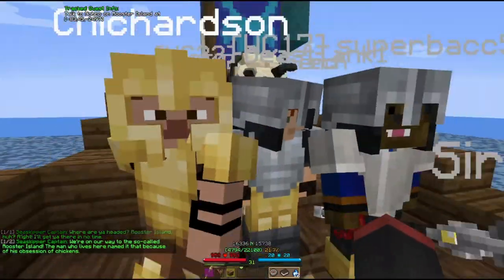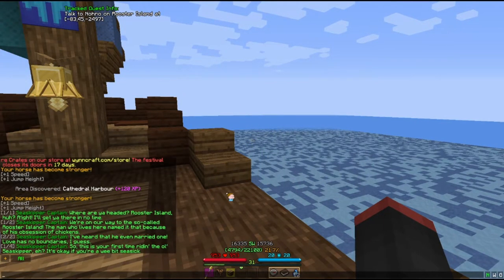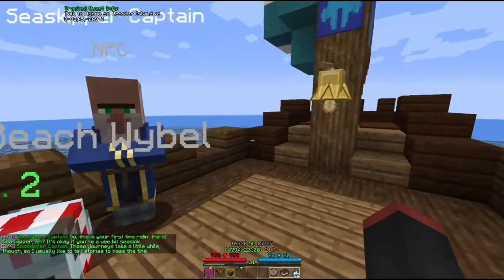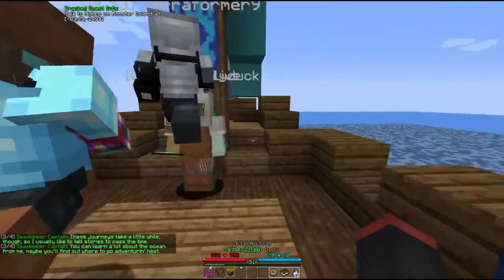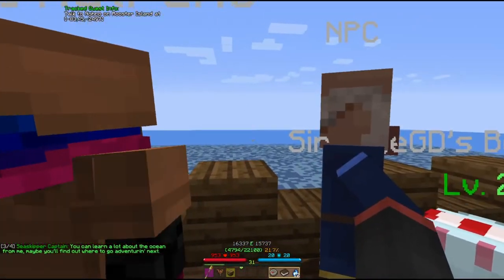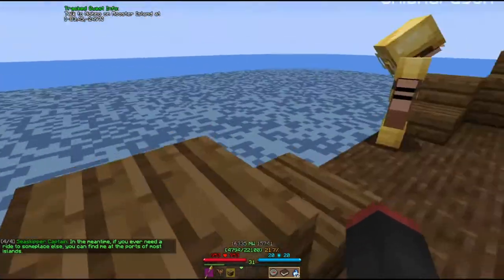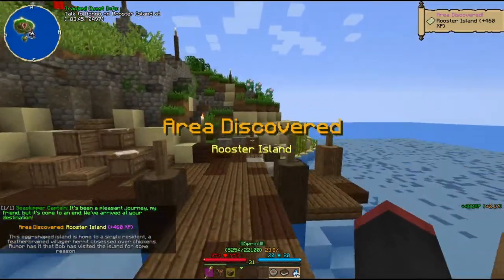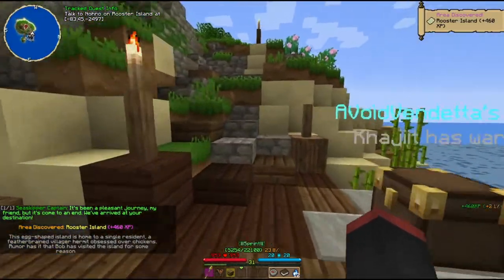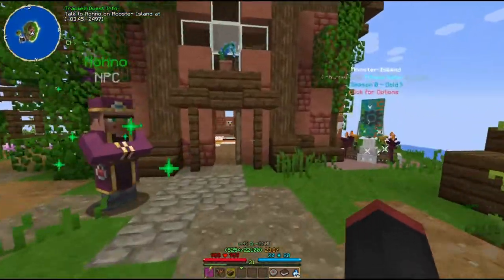Oh, there's a cutscene for traveling. There's a Chewbacca. There are a lot of people here. We're on our way to Sokol Rooster Island — named by the man because he's married to chickens. "You can learn a lot about the ocean from me." Sure, I definitely care. "If you ever need a ride to someplace else, you can find me at most of the ports." This egg-shaped island is home to a single resident — a feather-brained villager hermit obsessed over chickens.